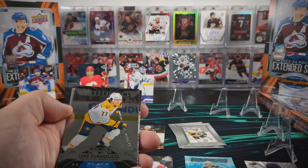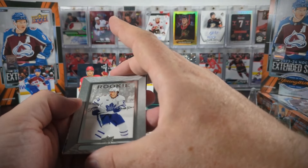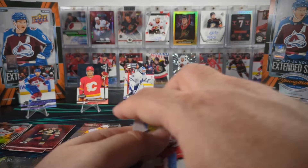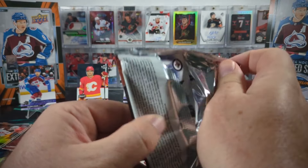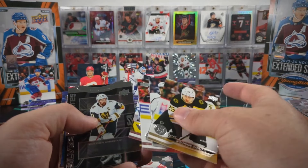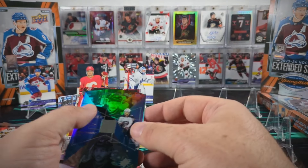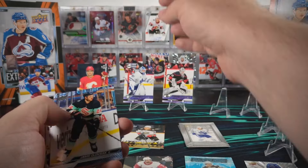We've got a Black Diamond Luke Evangelista. We've got a Matthew Knives Beehive and a Michael Bunting canvas. Silver Skates - captain of the Vegas Golden Knights, Mark Stone. We've got a Johnny Goudreau Hollow View and then Yaniv Peretz - that's another duplicate young gun.